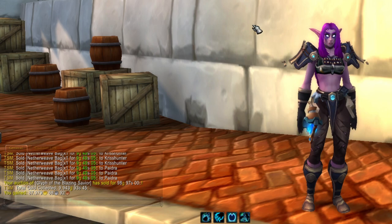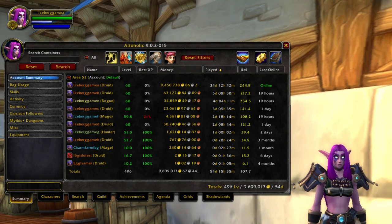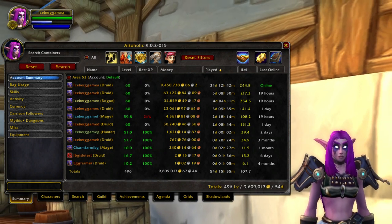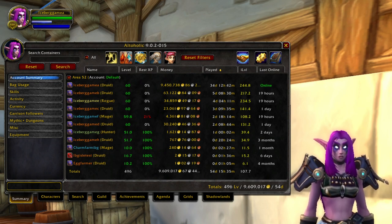This is the first time we've been under a hundred thousand in a while. And that puts our total gold on hand at 9,609,000 gold. I kind of predicted we were going to be about 9.6, but I thought it'd be a little higher than that.